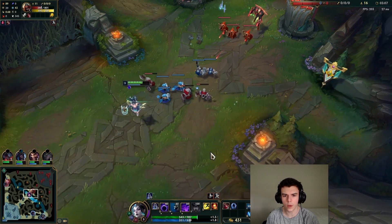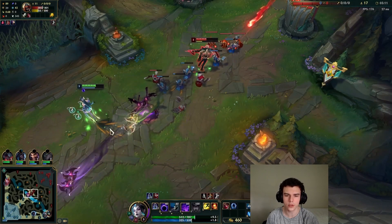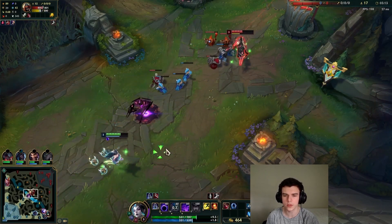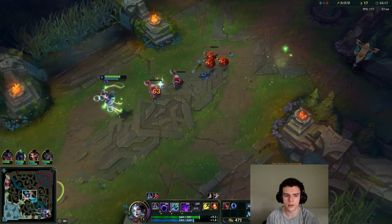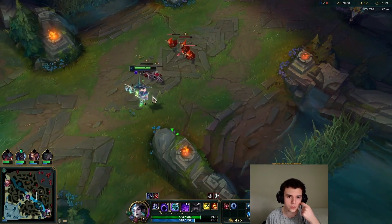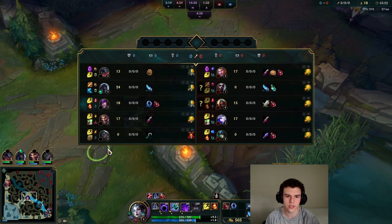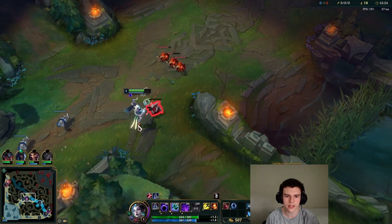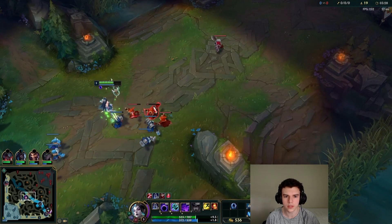Now I'm going to show you what I mean about having the wave on your side — this is what you're going to want to do pretty much after those first three waves every time. You can see here that I am letting Zed push to me. A really big mistake I see people make is just letting the wave crash for free — you should pretty much never do this. It's always worth tanking the wave just a little bit because it keeps that wave in that really unfavorable state for them.